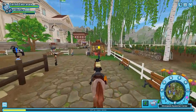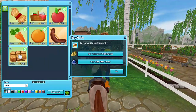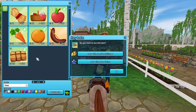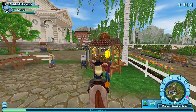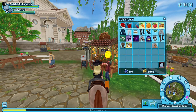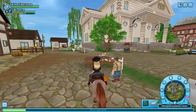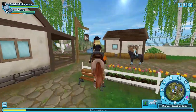For food, do you want to pay 20 Star Coins or 500 shillings? Not 20 Star Coins — that's expensive. You want to pay the shillings. I have hay right now because I have to get stocked up for six horses.